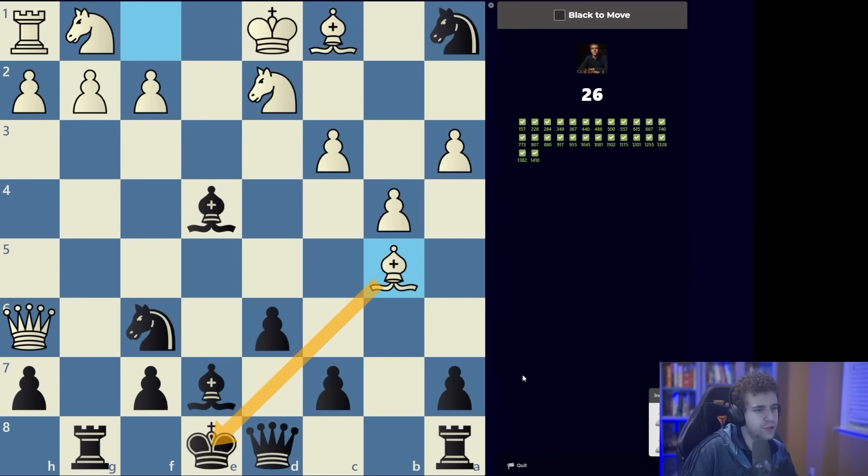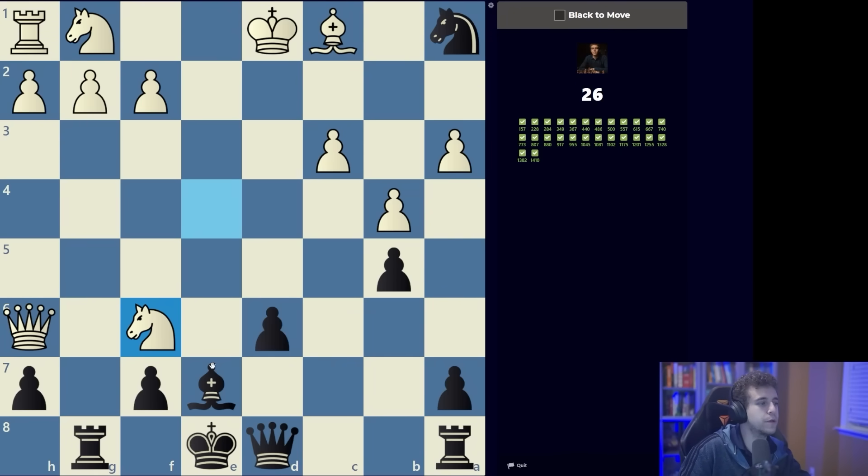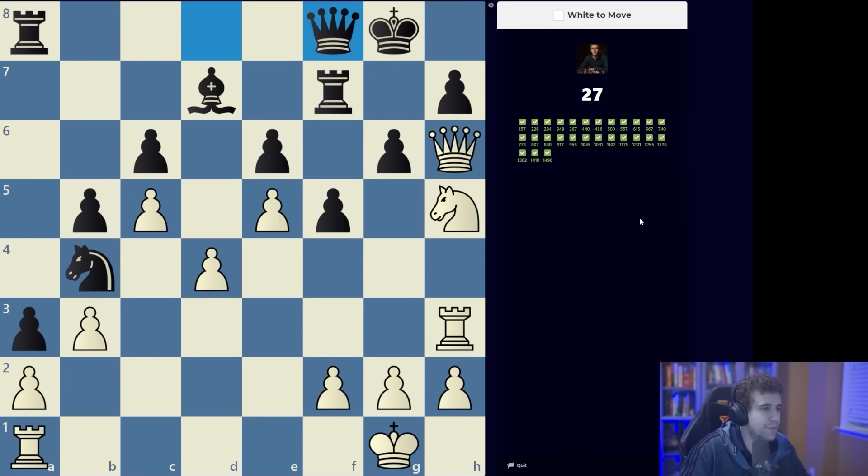We are in check. There's only one reasonable way to defend — push the pawn up to c6. Now they took a bishop so we are currently up an exchange, but if we take the knight then they take on c6 and win all our pieces. So we just take the bishop and take the knight — this was just about responding to threats.